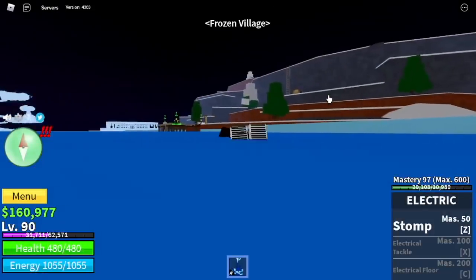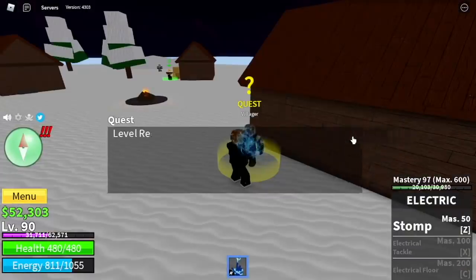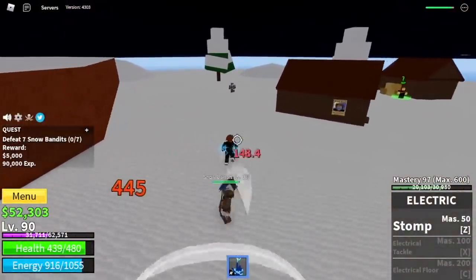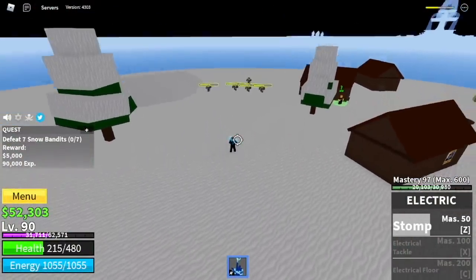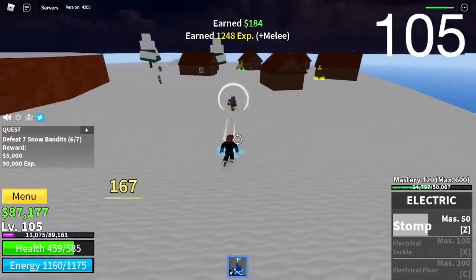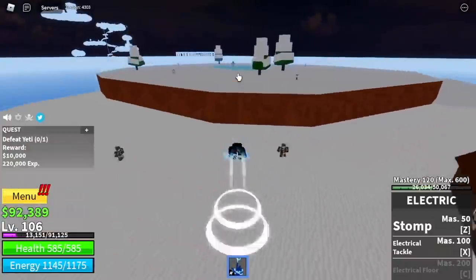Moving on, the Frozen Village. You're going to need to buy the Sky Jump and the Flash Step here. We've already bought the enhancement. Then go straight to the snow bandits. You're going to lure 5 of them, use your Z skill — they're easy to defeat. The goal here is to reach level 105. And after that, you will unlock the Yeti quest. Also, we've already unlocked our second skill, the Electric Tackle, at Mastery 100.